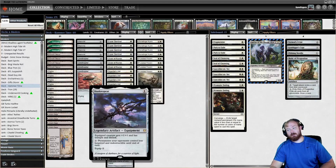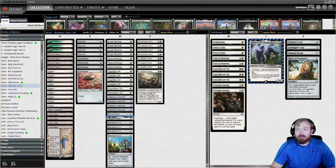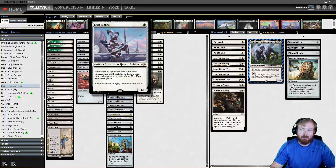As alternative backup Urza's Saga targets in case we need them, we have Pithing Needle — which is usually a pretty good grab — and Shadow Spear. If our opponent plays a ton of blockers we can't sneak past with a gigantic hammer, Shadow Spear gives Trample and Lifelink as a way to basically completely obliterate burn. We also have Giver of Runes to protect our game plan, and Esper Sentinel to help recoup cards and enable Metalcraft since it's an artifact creature.